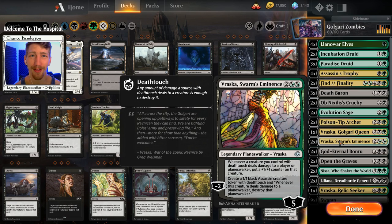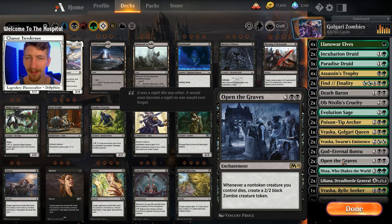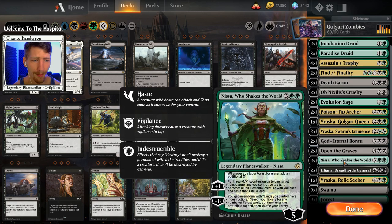Whether or not it works, we'll have to see, but it's definitely a tactic I wanted to try out. We have two copies of God-Eternal Bontu — a 5/6 with menace, and we can sacrifice any number of permanents we control and draw that many cards. It has the God-Eternal effect of being rather hard to take out. We have two copies of Open the Graves, which is the whole point of this deck — I wanted to be able to play Open the Graves without it being a huge hassle to get down. We also have two copies of Nissa, Who Shakes the World, which is obviously a game winner on her own.